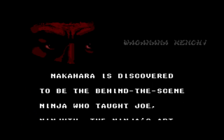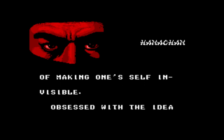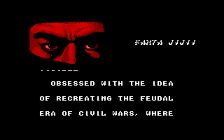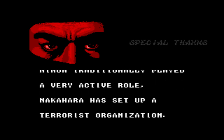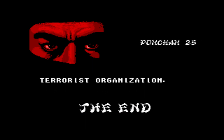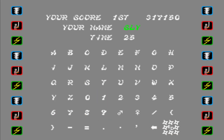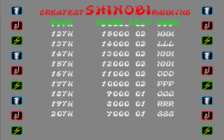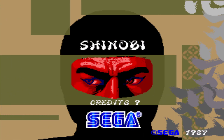Nakahara is discovered to be the behind-the-scenes ninja who taught Joe ninjutsu — the ninja art of making oneself invisible. Obsessed with the idea of creating the feudal era's civil wars where ninja traditionally played a very active role, Nakahara has set up a terrorist organization. The end. Basically not the ending that I would risk my sanity over.